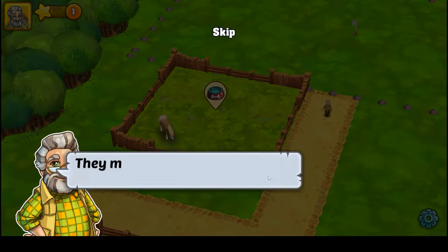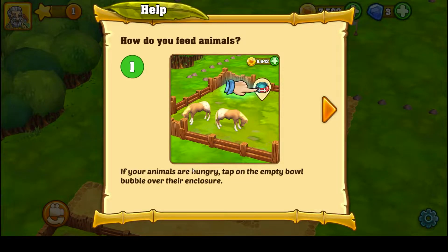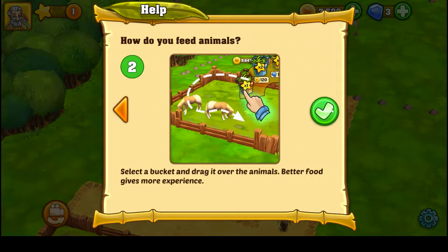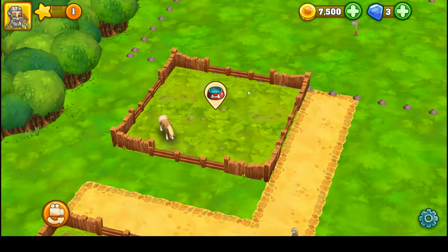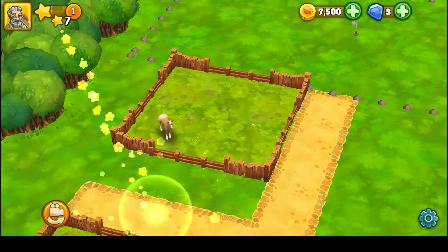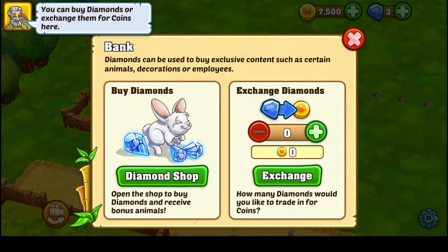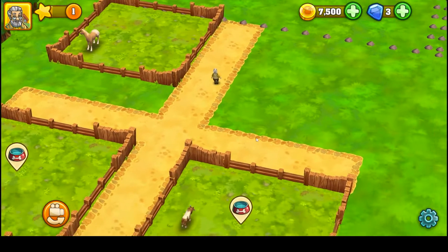The game says: 'The poor animals — no one has been taking care of them. They must be starving. Would you go feed them?' To feed: tap on the empty bowl bubble over the enclosure, select a bucket, and drag it over the animals. Better food gives more experience. We have 7,500 coin — we got lots of money. You can buy diamonds or exchange them for coins here.